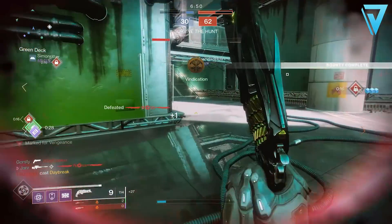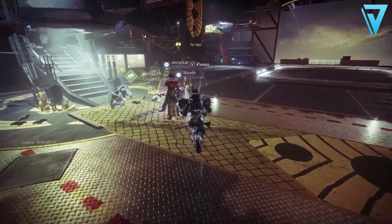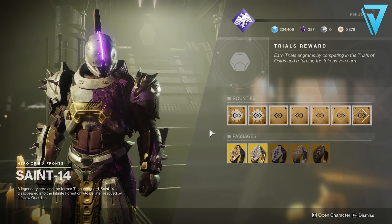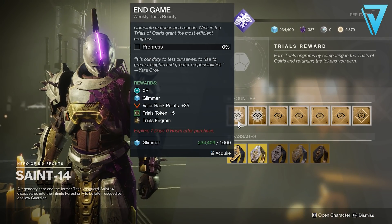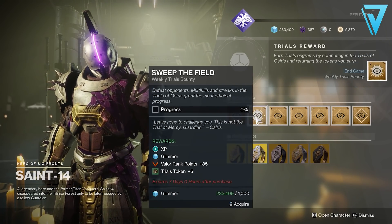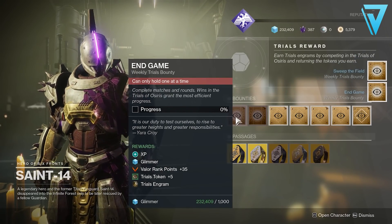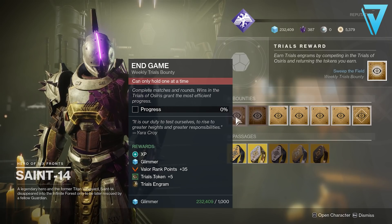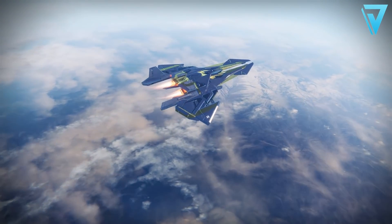Jumping back into Trials — first things first, be sure to head over to Saint-14 in the Tower and grab the weekly Trials bounty. If you're not able to get three consecutive wins or more, this will allow you to get a Trials engram and at least get the reward from the third win. So if you struggle to get consecutive wins, be sure to grab this bounty to make sure you don't end up with no loot from the event.